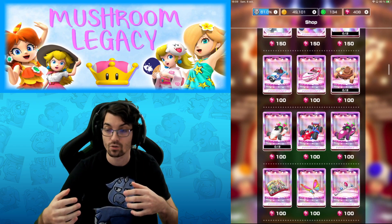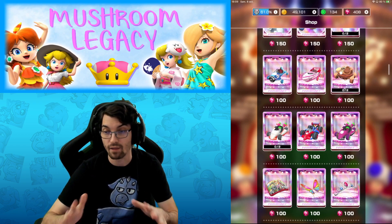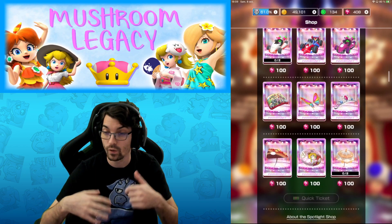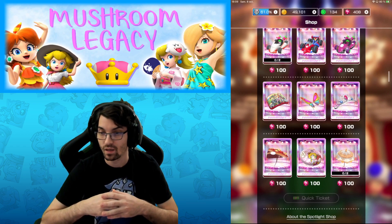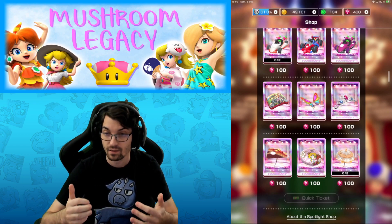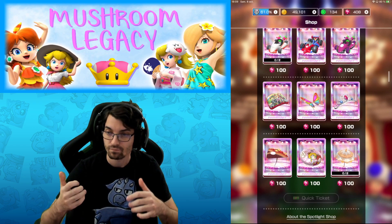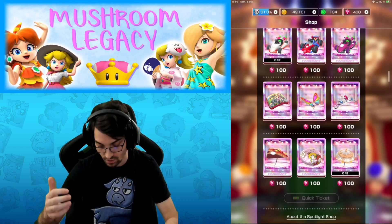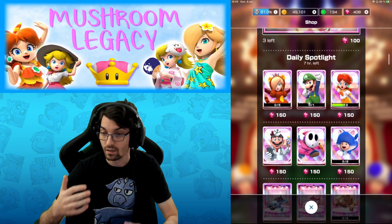For karts and gliders, the best tip for new and advanced players alike is to check how many tracks you will cover with those items, because coverage is important in the game. The more items you have with 25 to 30 tracks, the less you will need to cover to round out your account. And of course you'll want to bring them up a few more levels.